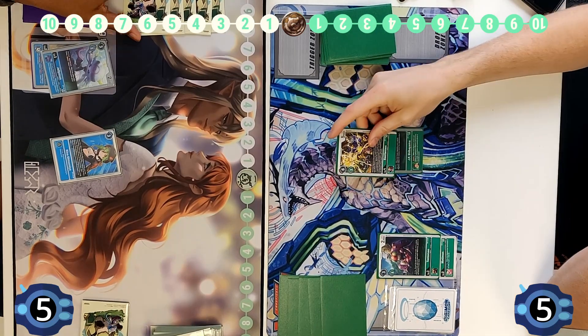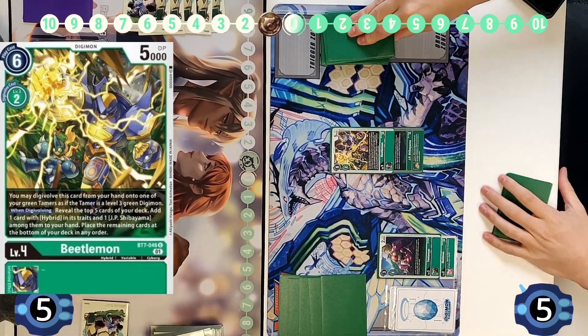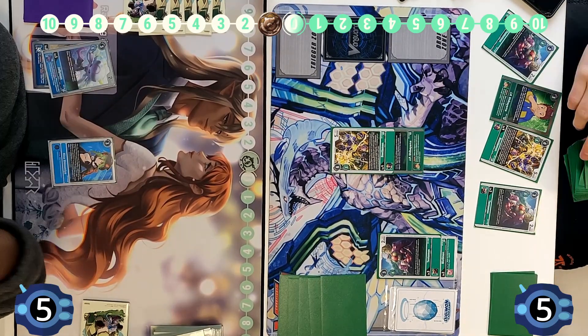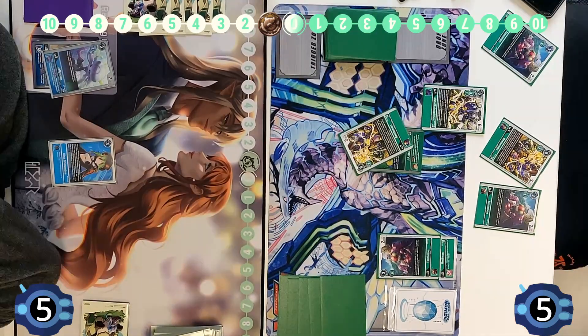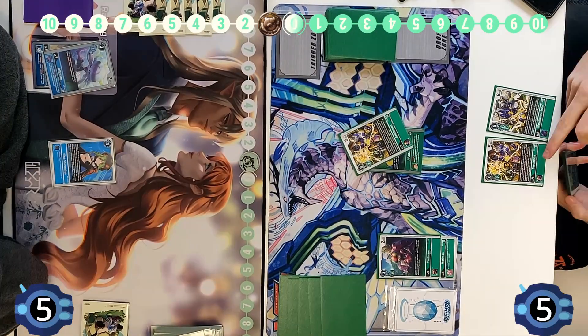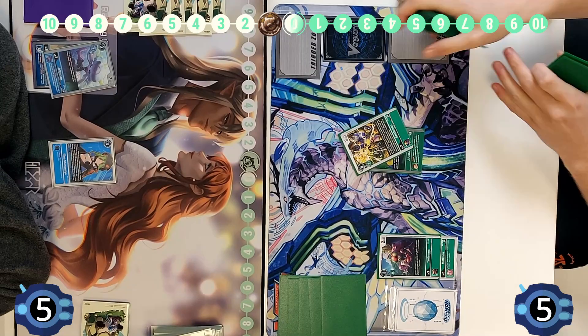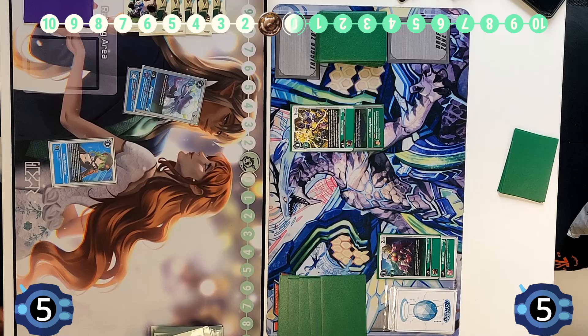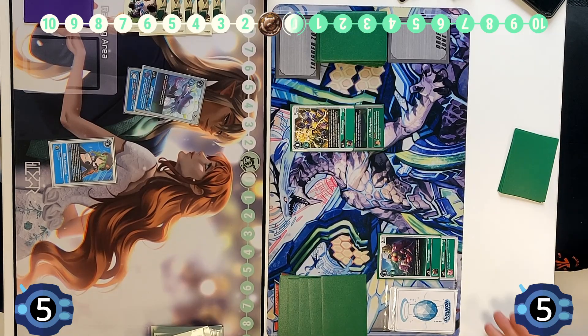It's definitely a fun deck that can struggle a little bit with bricking, especially if you're just not seeing your ideal towers. We're going to see the Beetlemon come over checking for a Hybrid. Despite being a relatively new player, the right player has done very well recently and has definitely been climbing up the internal work rankings as one of the stronger players.